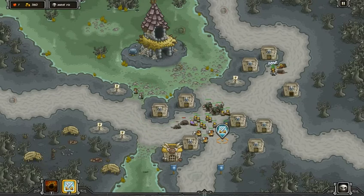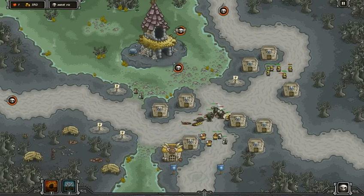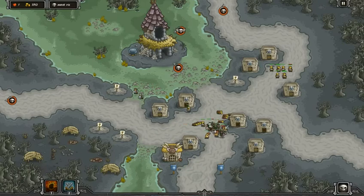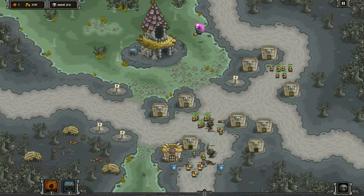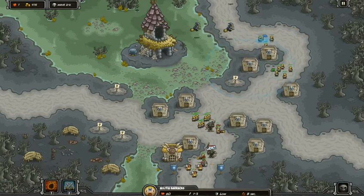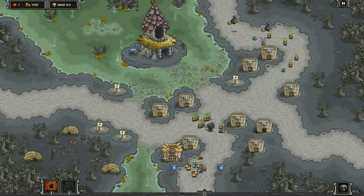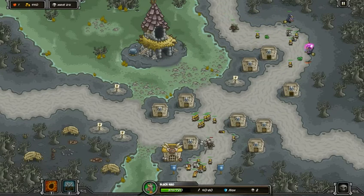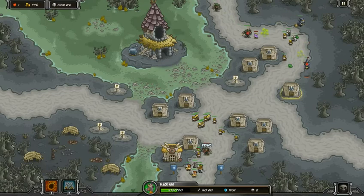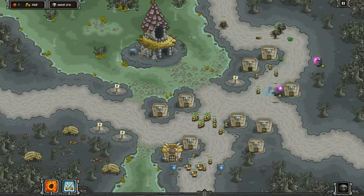We've got to get rid of the ratatouilles pronto. I see enemies everywhere except one direction. But I see black hags are coming, and that's another enemy that I do not like and don't like putting up with. Get rid of the ratatouille. Now these black hags - this is the enemy we have to be very clever with. We've got to figure out a way to try and stall them. They're already going to be stalled because of the presence of the barracks.